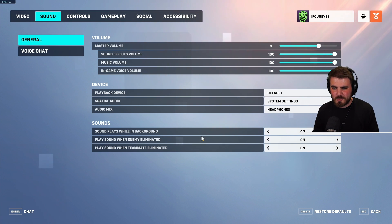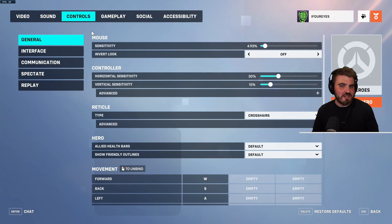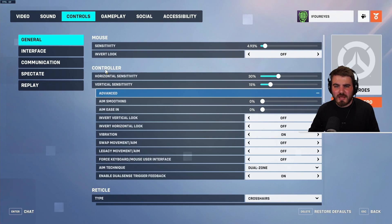In controls, even if you're playing on keyboard and mouse, come down to the controller area, click on advanced, and turn aim smoothing to zero. People seem to think that having this on bleeds into how your mouse feels, making it sticky and giving you that non-one-to-one aim feel — which is quite important to have set correctly.